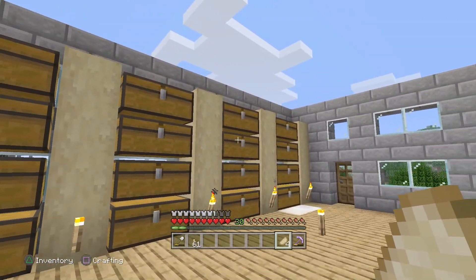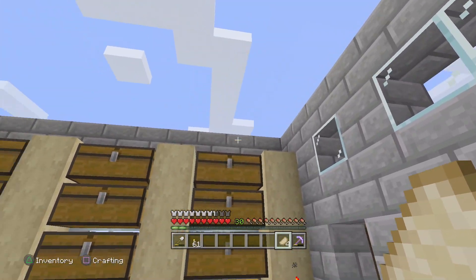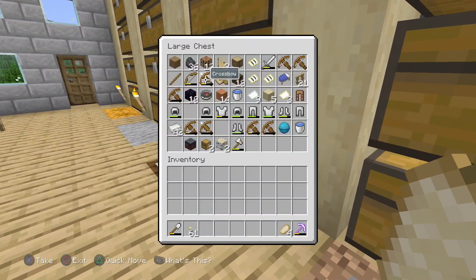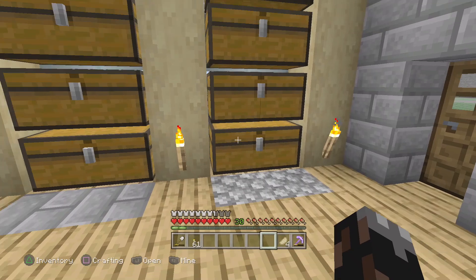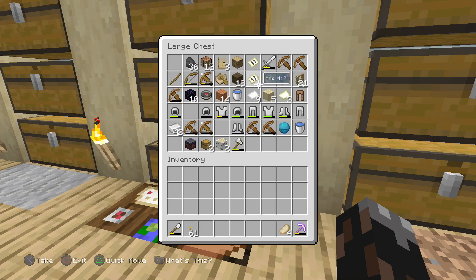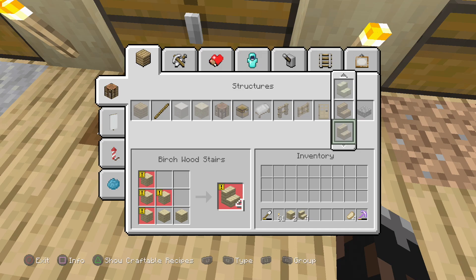We're gonna start off by making the ceiling, which could be a second floor, and then we're gonna work on the roof. But before I do that, I have to put basically stairs here so that the top chest will open, because if I go ahead and put a block there — let me try actually — it won't open. See, it doesn't open, but if I put stairs it will open.